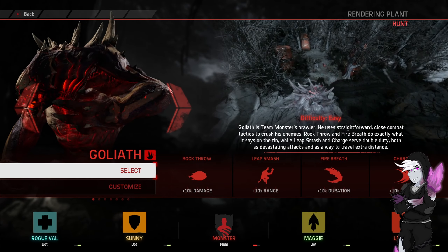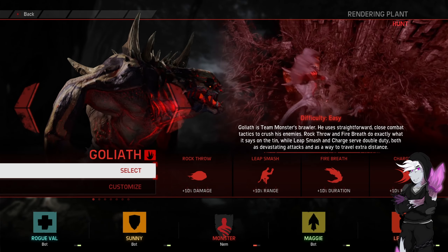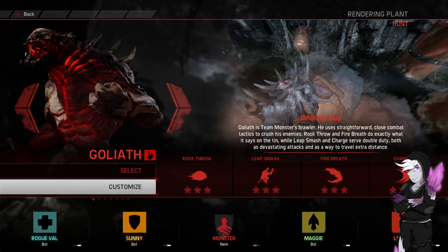Hello everybody, welcome back to Evolve. We're going to be playing as Goliath. We are on Rendering Plant. It is Rogue Bell, Sunny, Maggie and Lennox.